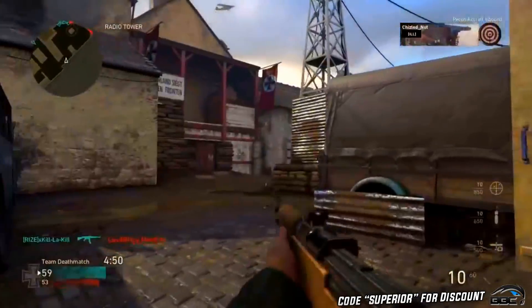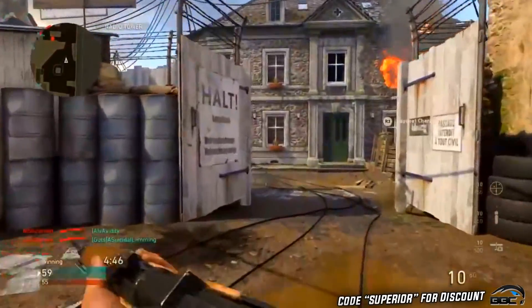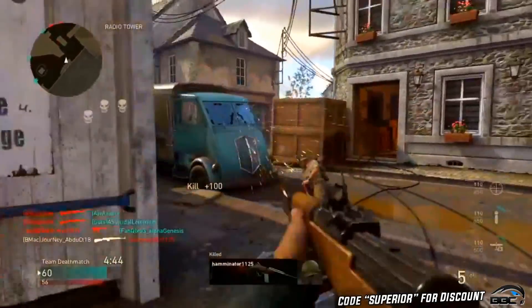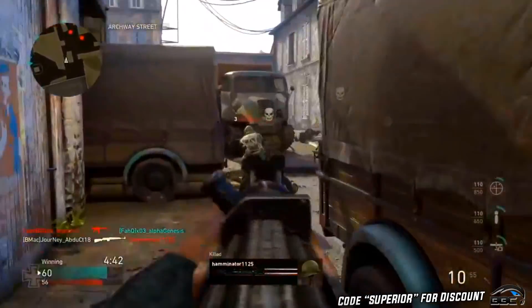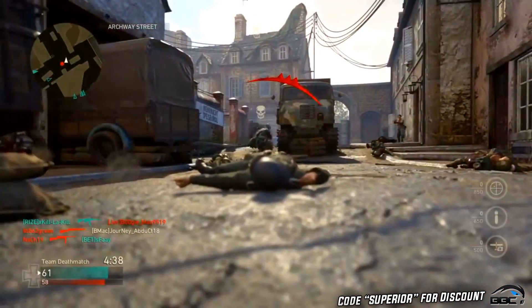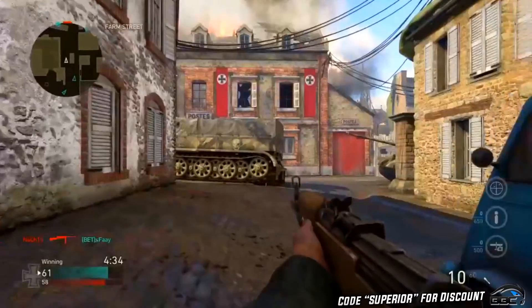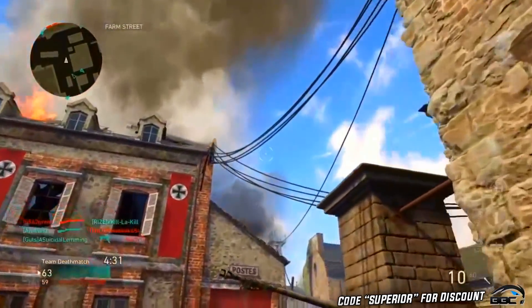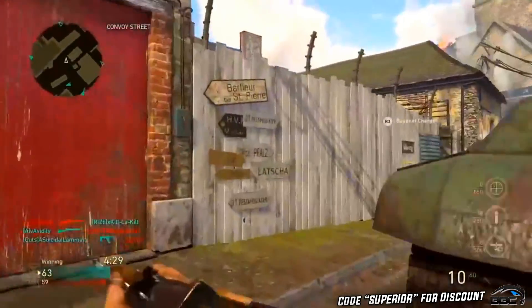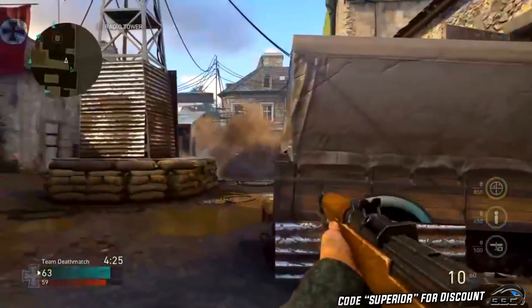Compared to the recoil and damage profile of the G43, the G43 just blows the M1 Carbine out of the water. That kind of makes sense because it's a supply drop weapon — something they want you to feel like you need so they can get your money. That's not a new tactic; Call of Duty is notorious for pay-to-win weapons, and honestly we're all adjusted to that at this point.